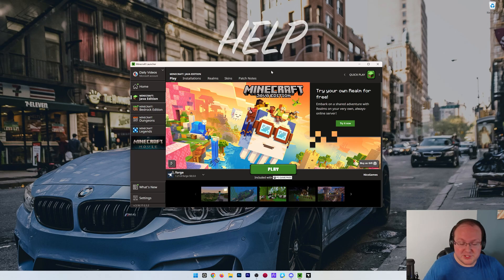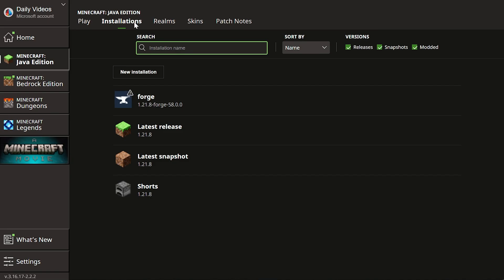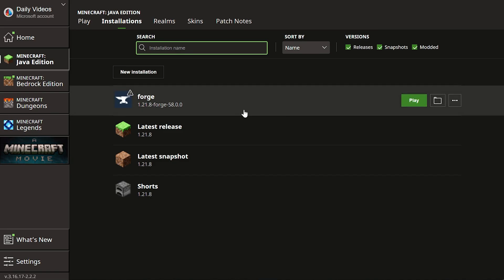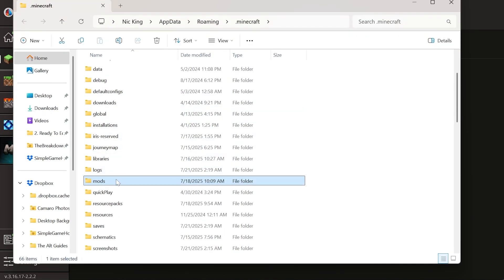You want to find your Minecraft mods folder. To do that, just open up the Minecraft launcher, click on Installations, and then hover over the installation you want to find your Minecraft mods folder for. Click the folder icon, and this will open up where you will have a mods folder.